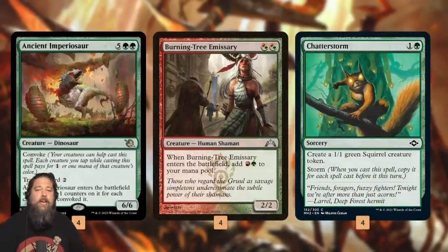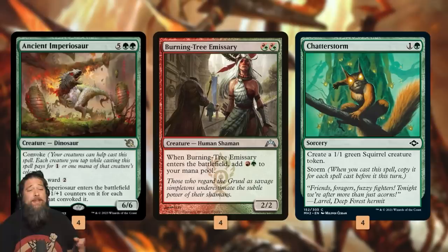The final piece to the puzzle is Burning Tree Emissary and Chatterstorm. Burning Tree Emissary is another free creature. Chatterstorm, with the help of our free artifacts, can usually make around three Squirrels, sometimes four if lucky. The key thing is Convoke cares about the colors of the creatures Convoking. Ancient Imperiosaur needs five creatures of any color for the generic mana, but then we need two green creatures for the green mana symbols if we actually want to make a 20/20.